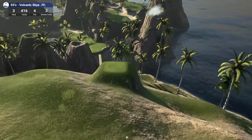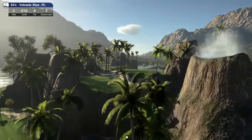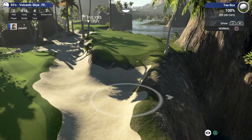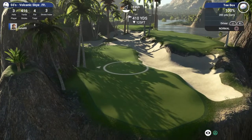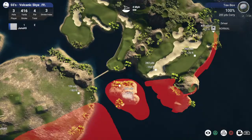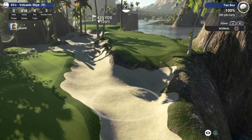Exciting so far. Hole 3 - 416, par 4. Very challenging course here. Let's see - we're down 125. Ooh, that's a very thin... If we hit driver, I guess we're going to be okay. Let's look at the overhead again - there's out of bounds. I see 360 down 129. Alright, we're going to go for it.